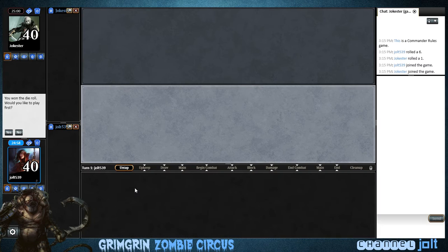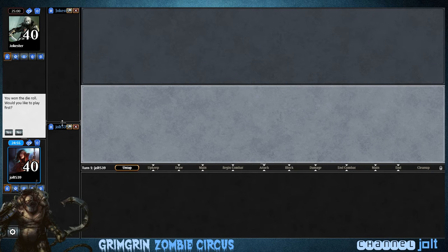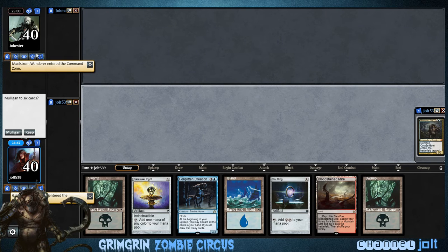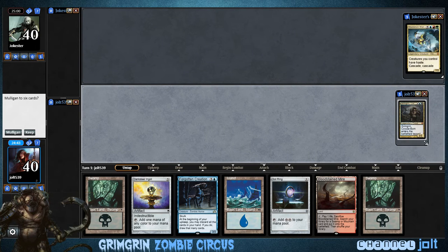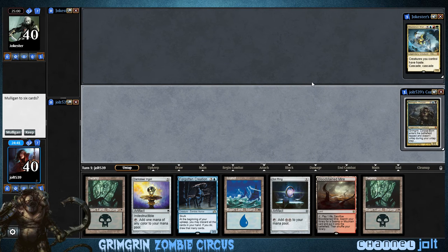Welcome to the Zombie Circus, everybody. We have a very nice thing for you today — some deep-fried zombie brains, new to the circus. If you'd like to try that, it's over there at the end of the circus, about 6 or 10 tickets. Who are we up against? Mouse Room Wanderer. Okay, I like that. Welcome to the Zombie Circus — I hope everyone has a good time.